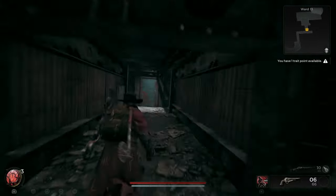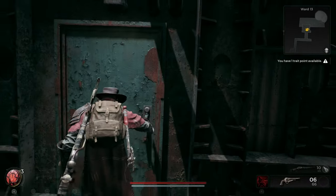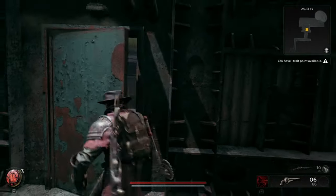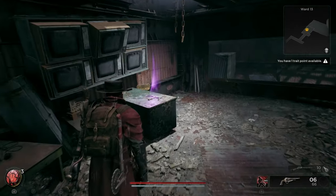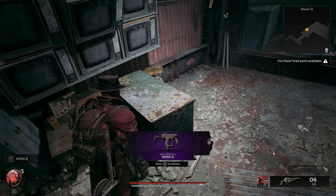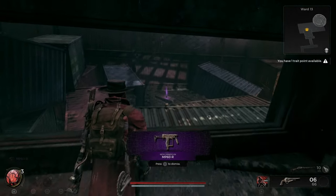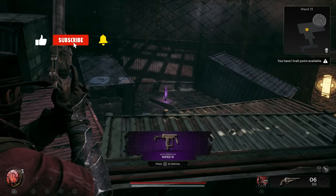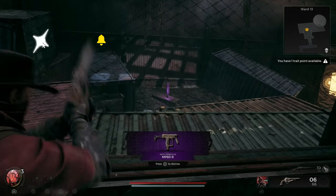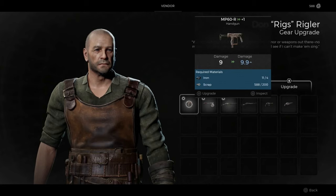That key we just received is going to be what opens this door. As soon as you've opened the door, to the left of you is going to be this SMG. This is a very, very good SMG early on in the game — it's going to help you out massively. There is another one in another locked room just ahead; if you guys know how to get there, let me know.